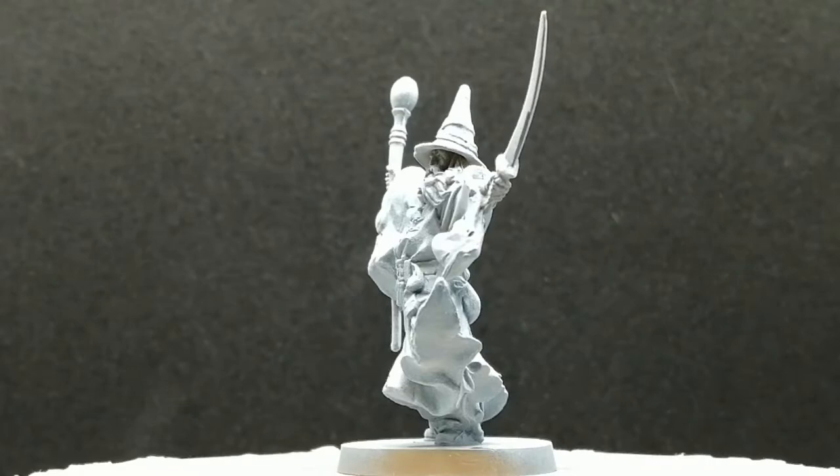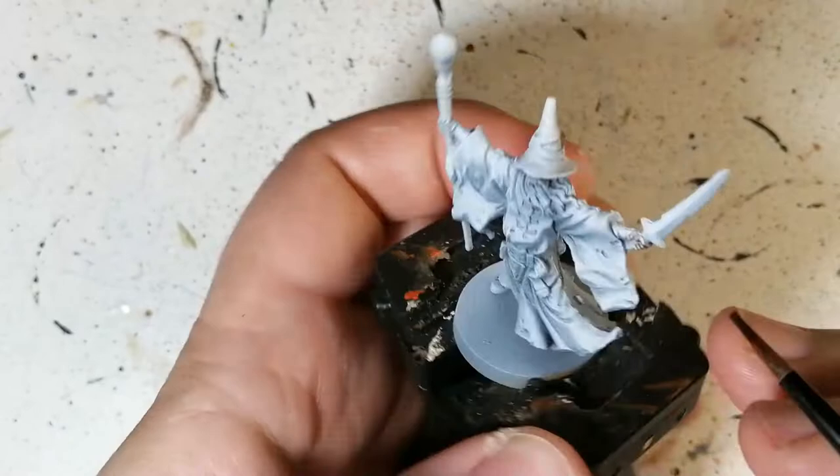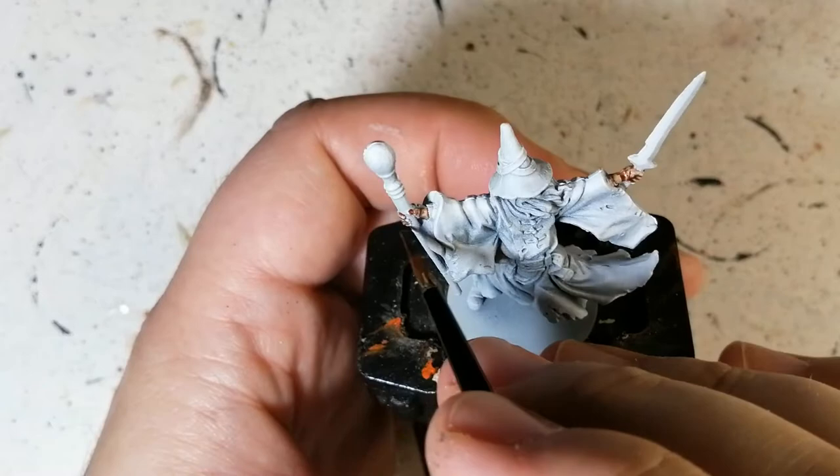Welcome back to the channel! We're painting Elias, who's based off Gandalf from Lord of the Rings, but this is for Massive Darkness 1 upgraded for Massive Darkness 2. He's been given a zenithal prime of Mechanicus Standard Gray with a little bit of White Scar on top.